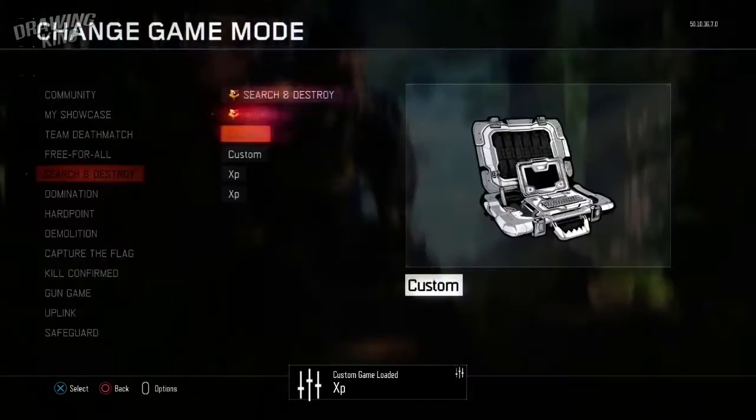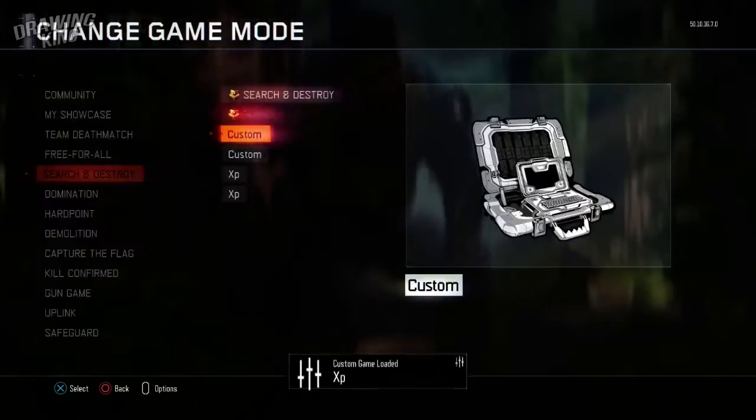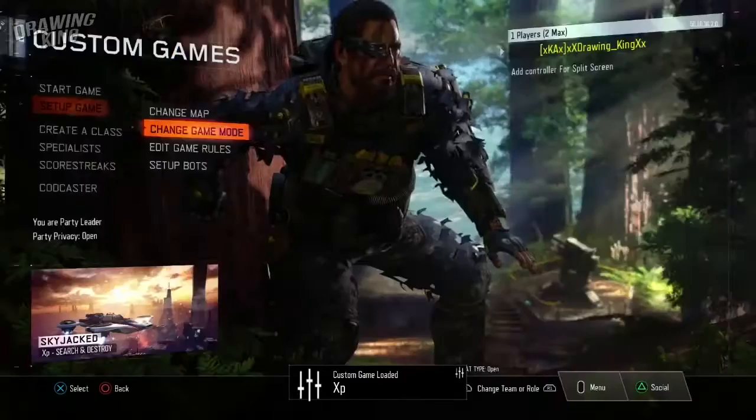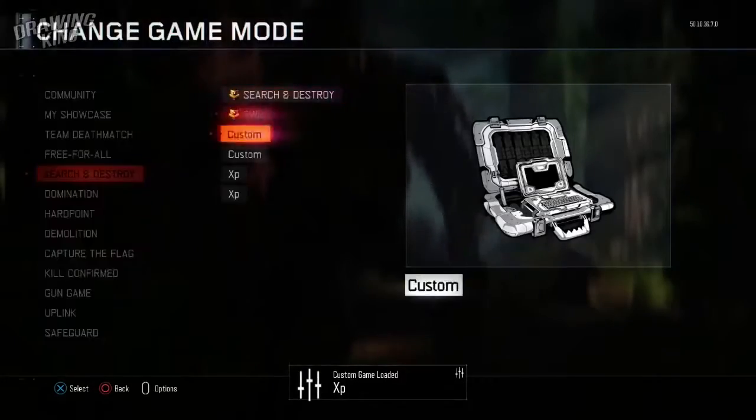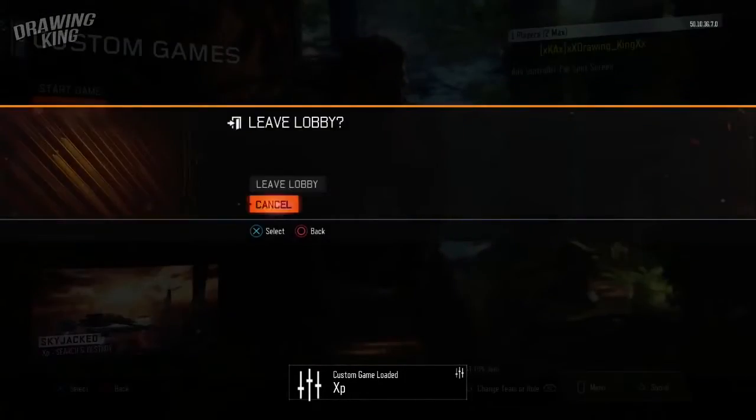What you guys want to do next is what Dragon King is doing in this gameplay — keep reloading the game mode about 15 to 20 times. As you guys see at the bottom of the screen, it keeps saying 'custom game loaded.' Once you do that, you want to back out.